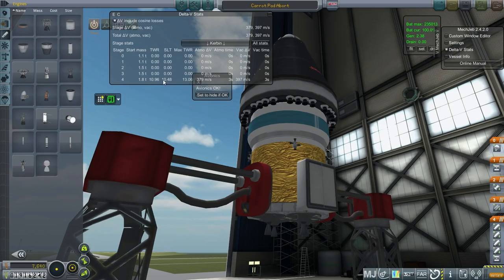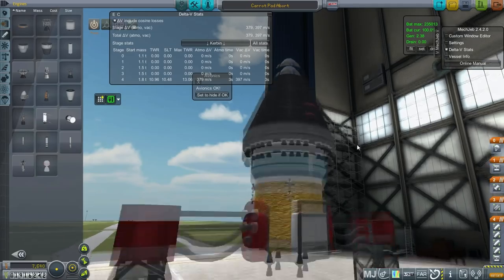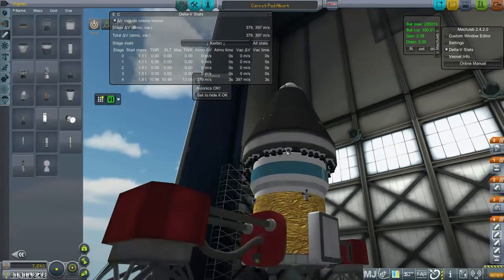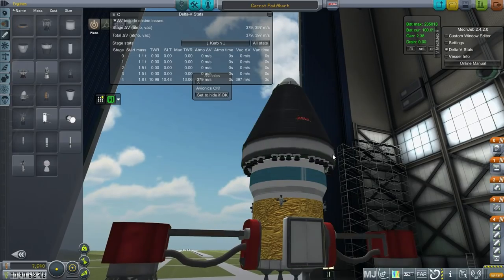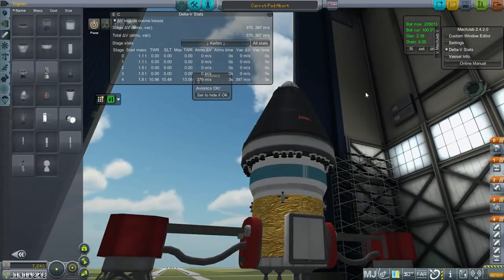So what we have here is a sea-level thrust-to-weight ratio of 10, and that should be good enough for any abort. They last three seconds for a total of almost 400 meters per second of delta-v. I could sort of have it tilt to one side by breaking the symmetry and diminishing thrust on one part, but I won't do that for now. This of course is a stacked decoupler.